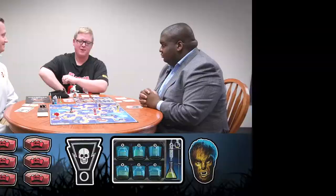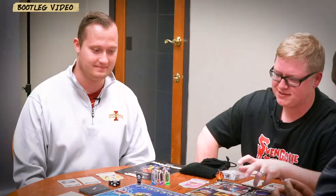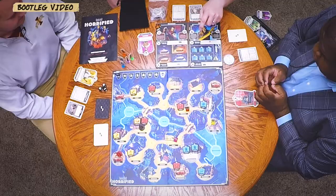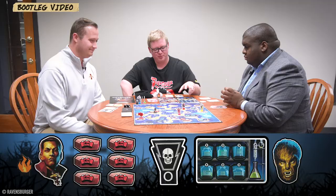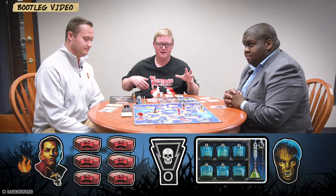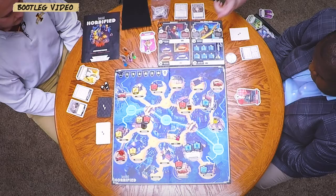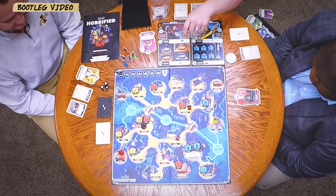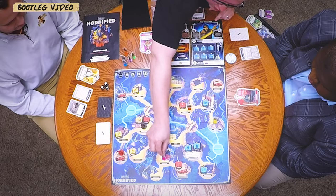The first order of business should be either smashing the coffins or picking up cure items. For the cure we need blue items numbered one, two, and three. For the coffins we need red items totaling six or more. We decide to go for coffins first. I start with four actions: three moves down to the graveyard and then a pick-up. That's my fourth move. Now entering the monster phase.